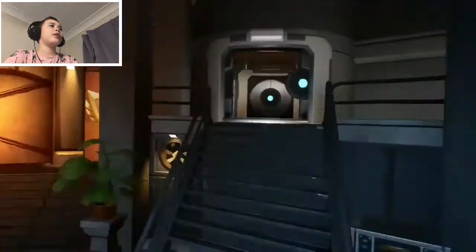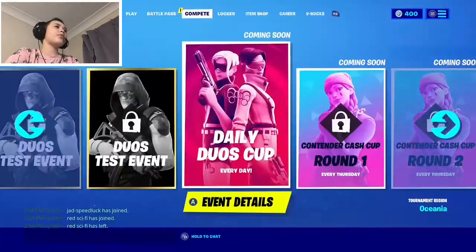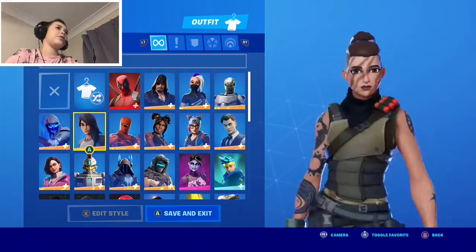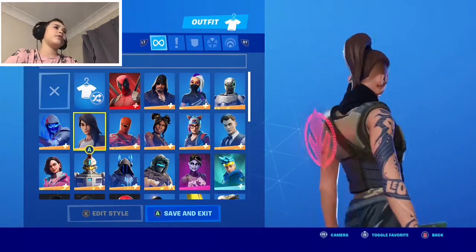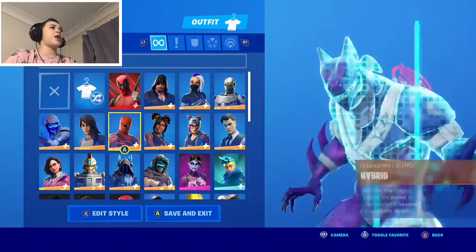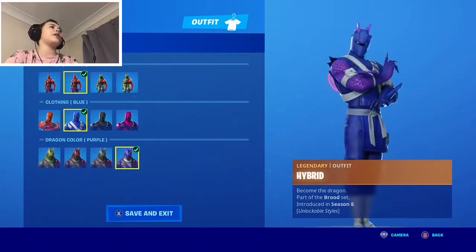We can just customize our Maya. We go to the Battle Pass, upgrade vault, and there's Maya that we can upgrade and customize. That's my Maya. This is my Hybrid — I've unlocked every single style.